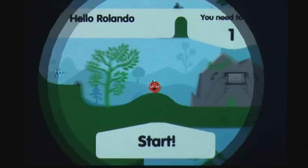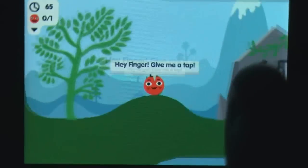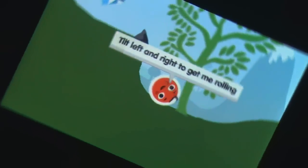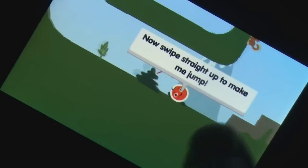You are able to select a Rolando by tapping it once. However, to select several, tap your finger and drag a box over however many you wish to select. Once selected, begin your journey by tilting the phone left or right. The controls are responsive, which makes it a pleasure to maneuver your way through each level.